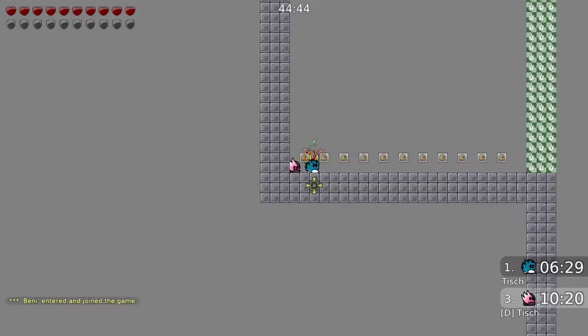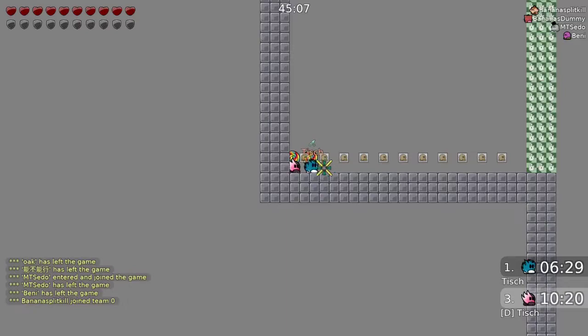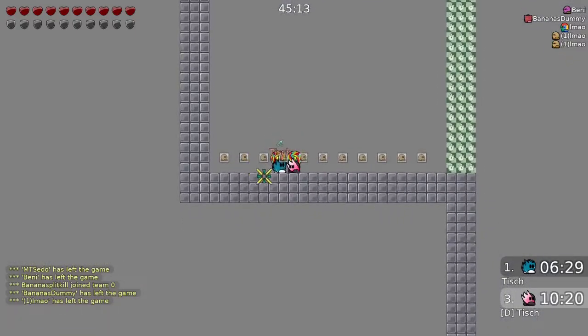What does that mean? You can see my dummy is standing exactly one block right of me, so there's one block in between. But even though he's not directly standing next to me I can still hit him. You can see now I can't, but I can hit him when he's standing directly next to me. But it also works if he stands one block far like that. And that's how you can ALAD.